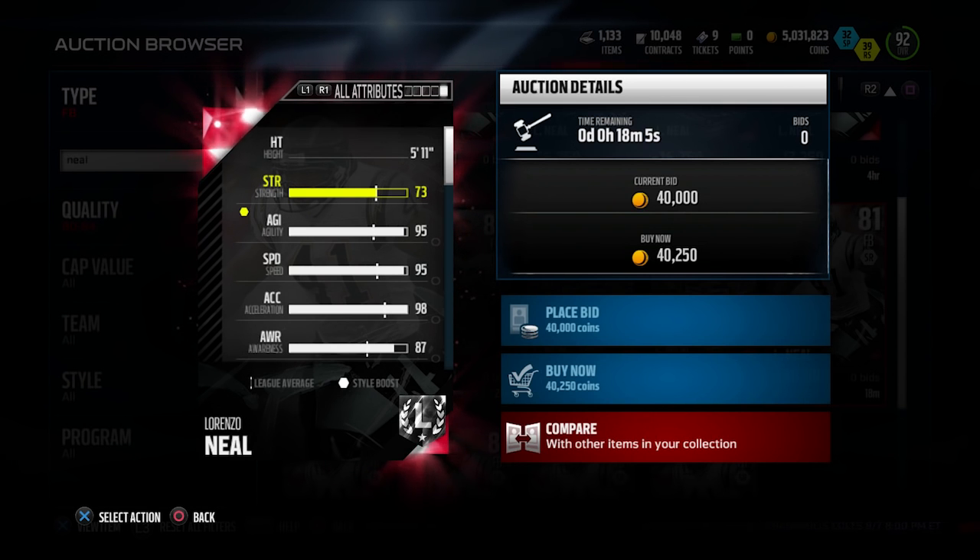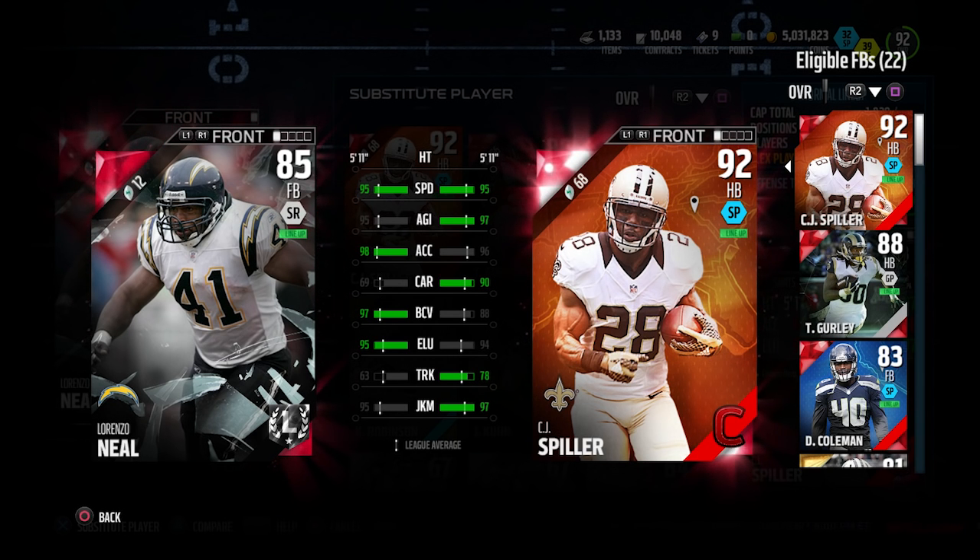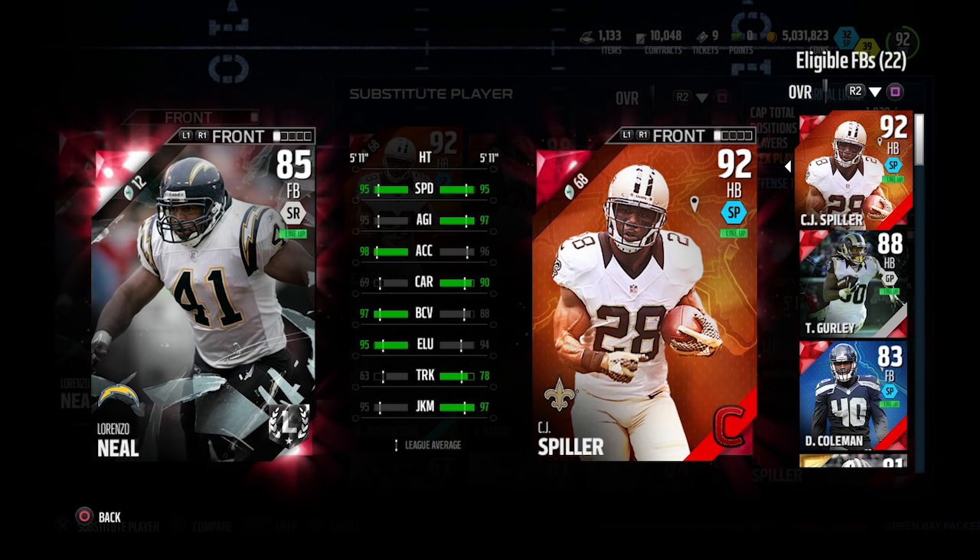I really like this Lorenzo Neal card because he's almost comparable to CJ Spiller in just about everything I care about. Their height is exactly the same, speed is exactly the same, but Lorenzo Neal is actually faster because he has two higher acceleration — almost maxed out at 95. He's going to get to the edge very quickly if you like to run edge rushes. His agility is also very high at 95.